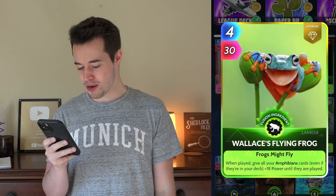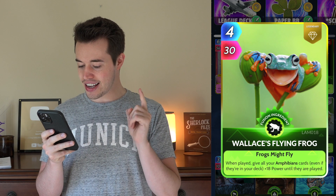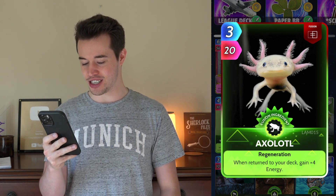Wallace's Flying Frog. When played, give all of your Amphibian cards, even if they're in the deck, plus 18 power until they're played. All of your frogs are getting stronger just from being in the deck. Axolotl. When returned to the deck, gain four energy. It's always nice when you get more energy, too.